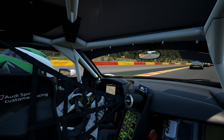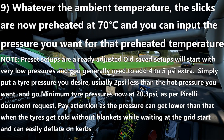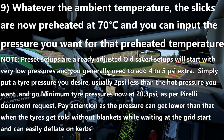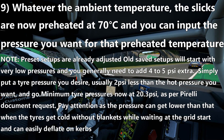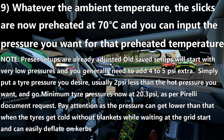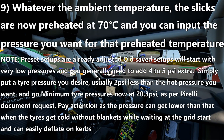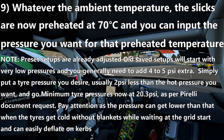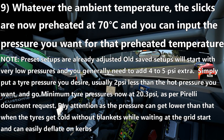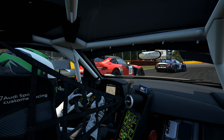There's also been a significant amount of change to how tire temperatures work, specifically how the preheat works. Despite the ambient temperature, slicks are now preheated to 70 degrees Celsius, and you can input the pressure you want for that preheated temperature. They have adjusted the presets that a lot of us know and love, and you'll have better response with those tires. Basically, you can go into your setup and do two PSI less than the operating temperature you want, and it should heat up to that — so it's a lot easier to figure out tire pressures now.